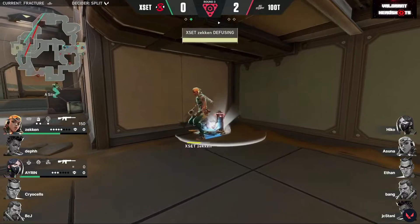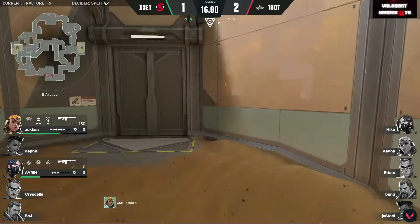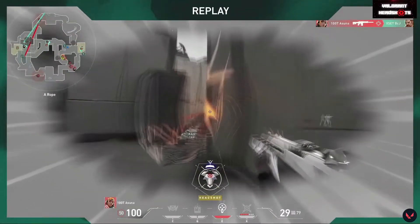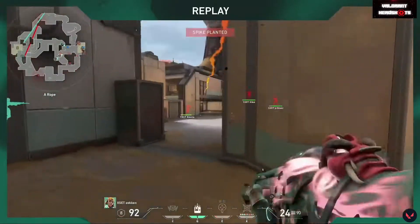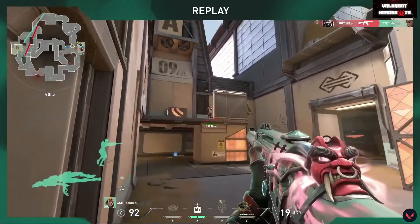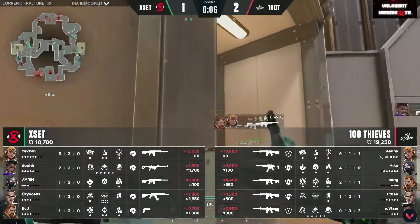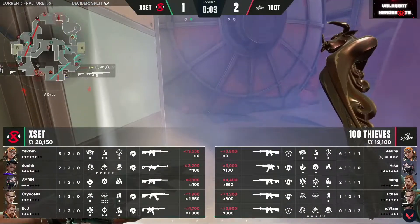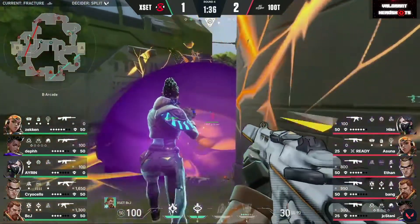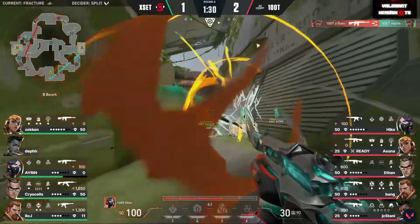Nothing doing for hiko in this one, but the damage was significant and getting the spike plant down was honestly excellent for a bonus round out of 100 Thieves. Again that heavy presence on A main for the early hits, but this time it was bcj doing some heroics even though he got immediately killed. Asuna opened with two kills — it's a matter of buying time for rotations. There was never an opportunity for 100 Thieves to get comfortable in the post plant, and asuna's positioning was indicative of that. He was trapped in the open — one nade enough to take him down, and the retake was looking pretty easy for Exit.